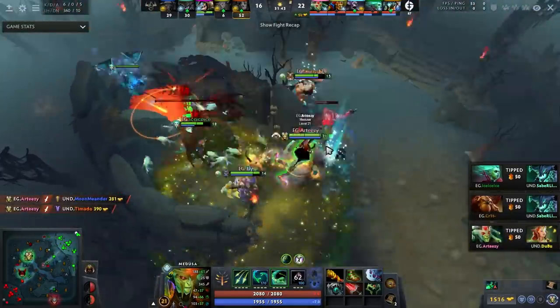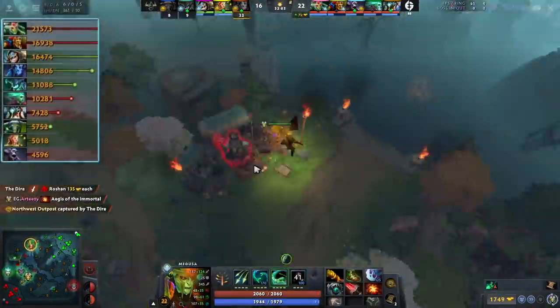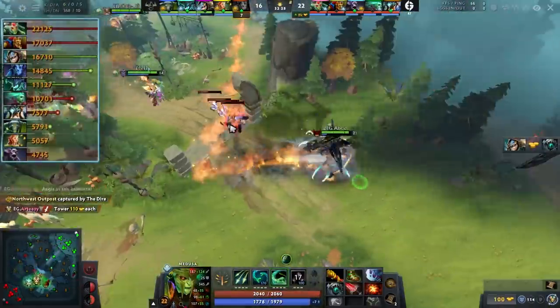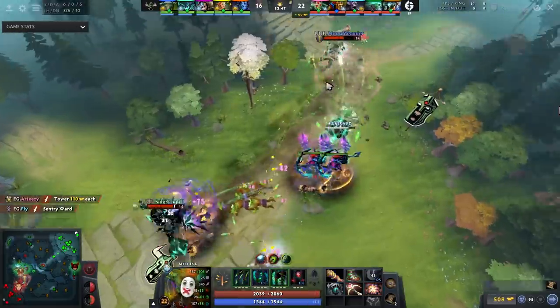After a quick Roshan they're obviously going to go up high ground. This Medusa is ridiculously far ahead — 21,000 net worth at the 32-minute mark, which is around 800-something GPM. Pretty insane. After forcing Slark back and shoving in some waves, they walk it up high ground.